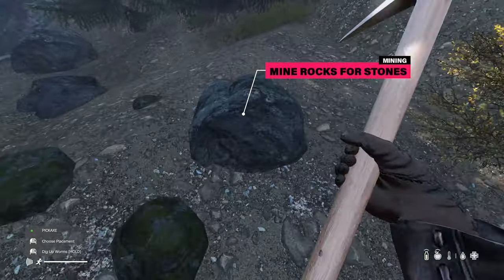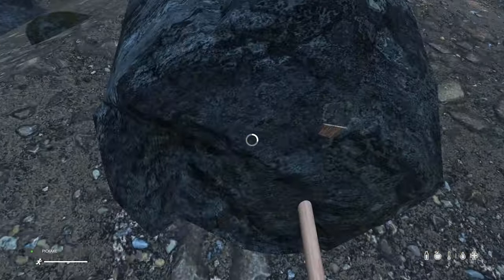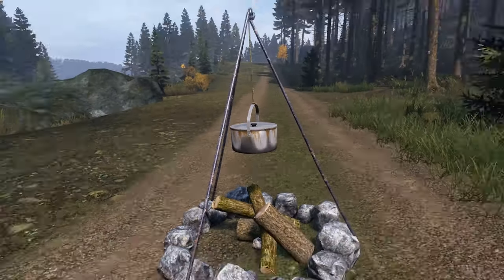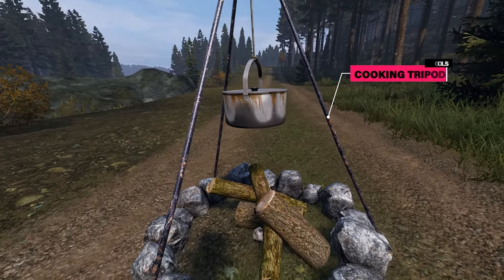In order to get stones, you're going to have to mine rocks with a pickaxe. If you're having trouble finding stones and can't make a stone oven, you can search for a cooking tripod, which will allow you to attach the cooking pot to a regular campfire.